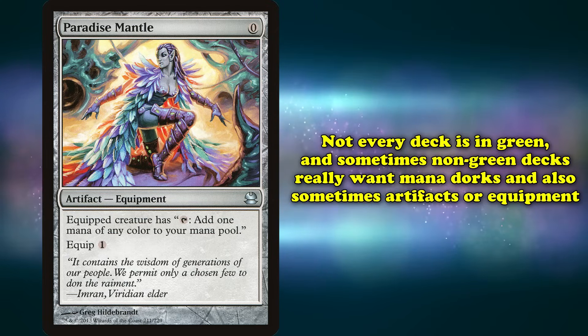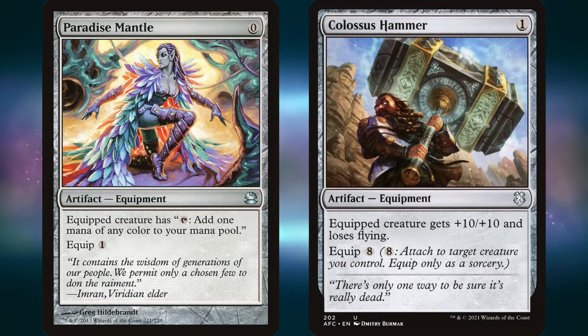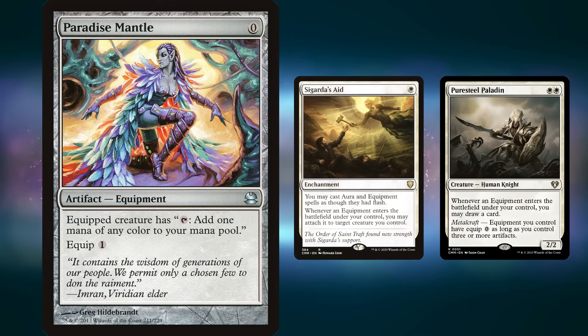Of course, not every deck will be in green, and sometimes non-green decks really want some mana dorks, especially if they like having artifacts or equipments around. The main home Paradise Mantle is found in is Hammer Time — a combo deck built around getting around Colossus Hammer's massive equip cost by cheating it onto creatures using cards like Sigarda's Aid and Puresteel Paladin, which can let you equip cards for free under the right circumstances. Not having to pay the 1 mana to equip Mantle can let it go from a mana-neutral card to a mana-positive one.